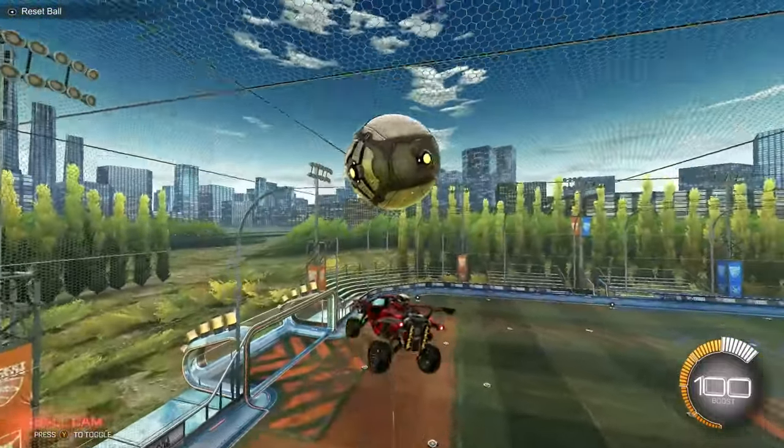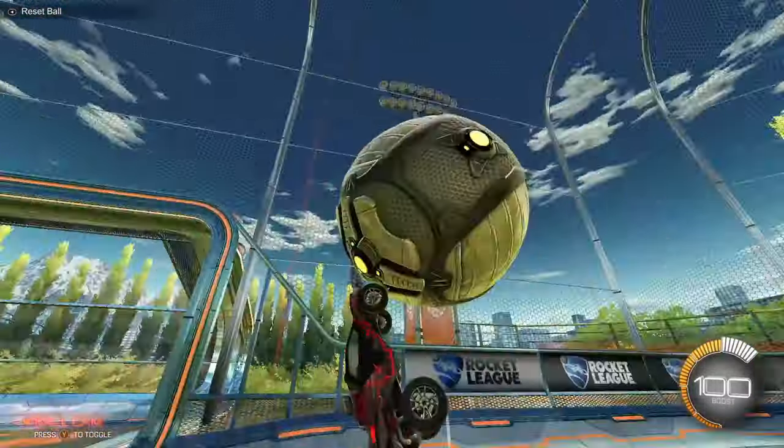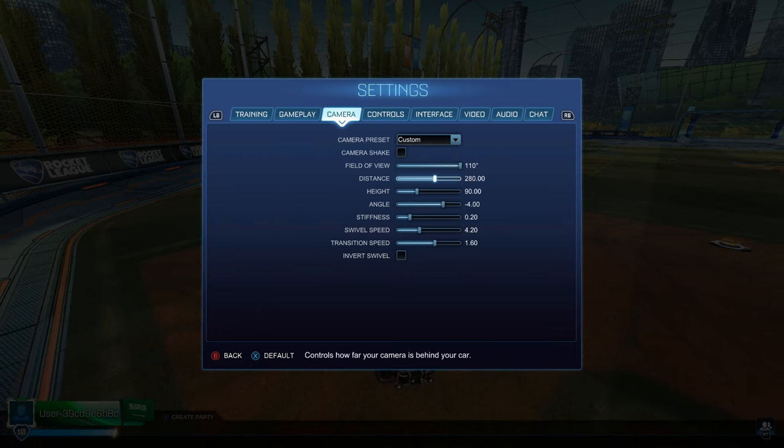So: Field of View 110, Distance 280, Height 90, Angle negative 4, Stiffness 0.20, Swivel Speed 4.2, and Transition Speed 1.6. Instead of the 260–270 range, I just have it at 280 — further back. It's not that much of a difference, but it does make a difference.